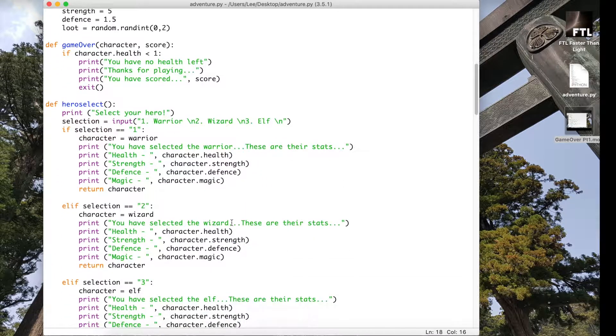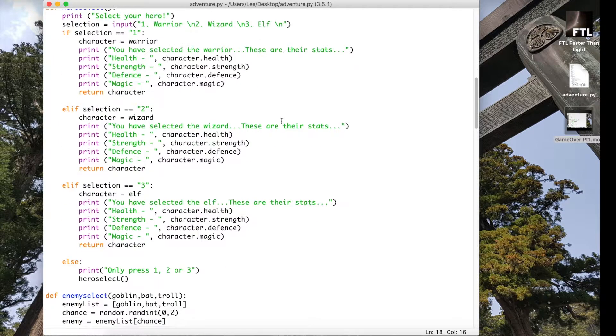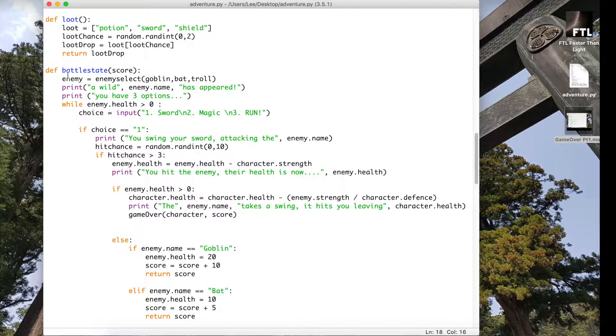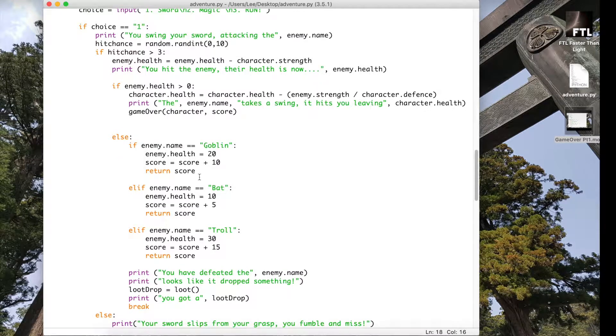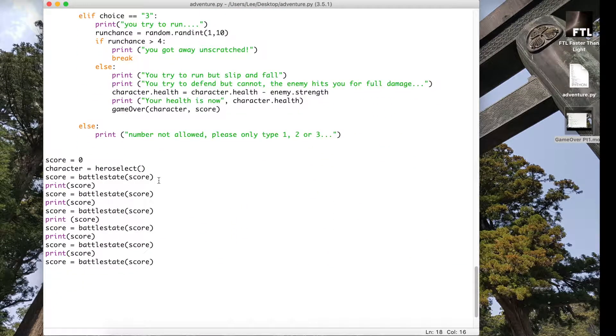That's it — it's been a little all over the place today but we got it done. We've created the game over code which produces a score, added that game over code into the battle states at all the right trigger points, returned a score for each different type of enemy defeated, and accumulated it in our score variable so game over can display it to the user. The next thing we're going to do is look at creating a scores table and saving all of our friends' top scores to it.